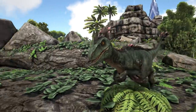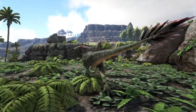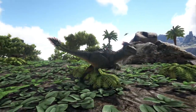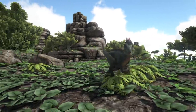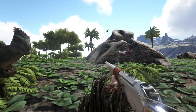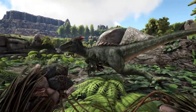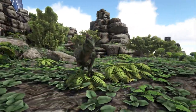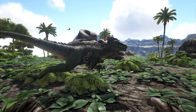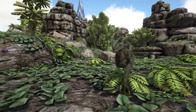Coming in at number 10 we have the Raptor. The reason the Raptor is number 10 on this list is because he is one of the most commonly found carnivores — anywhere you go on any of the maps you can find plenty of Raptors. They are relatively easy to tame. All you need to do is simply boomerang them and then either crossbow them or trank them with your long neck rifle. You can boomerang them and they'll stay in position, then easily knock them out.